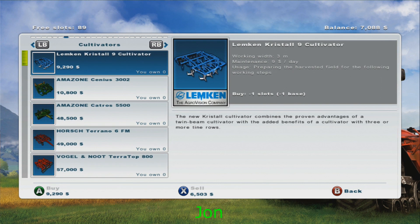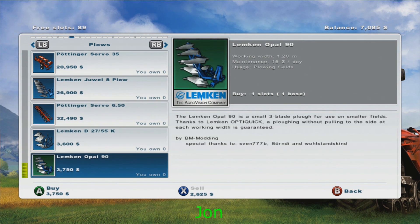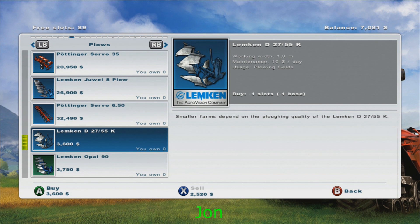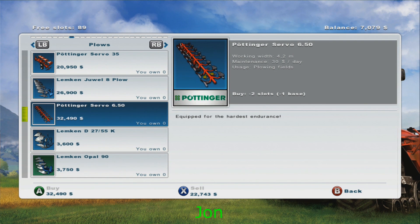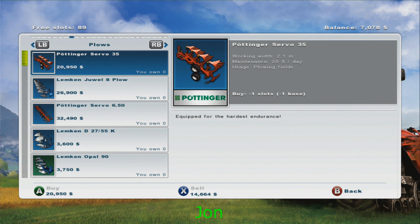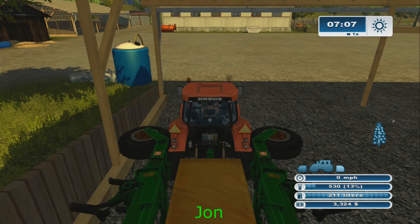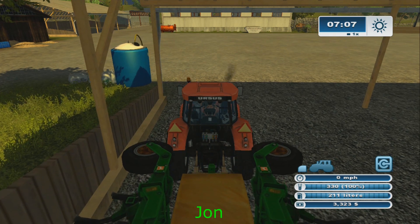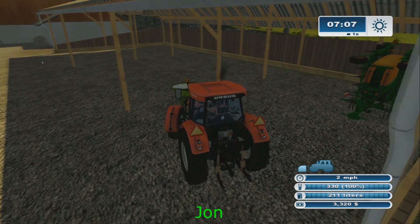We'll upgrade planters and all the other stuff, because the planter is going to need a bigger tractor. The Schluter will pull the Condor — it's not pretty but it'll do it. Should I buy the one meter or the 1.2 meter? I have nurses on a very strict budget of less than $7,000. I'd buy that Lemken — it's only $150 more than the other one. I'm going to go ahead and buy a front weight too, because fertilizer is not a very good front weight.